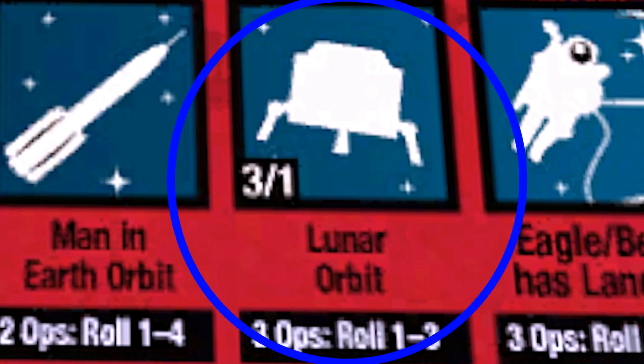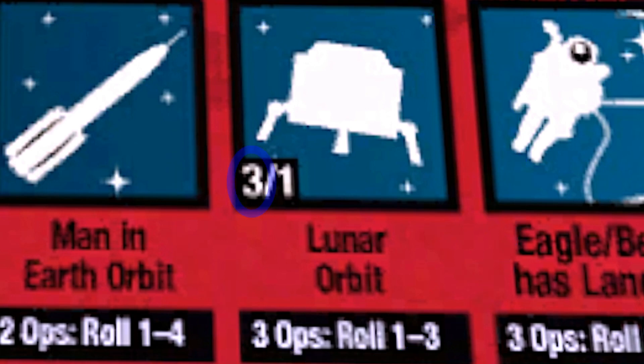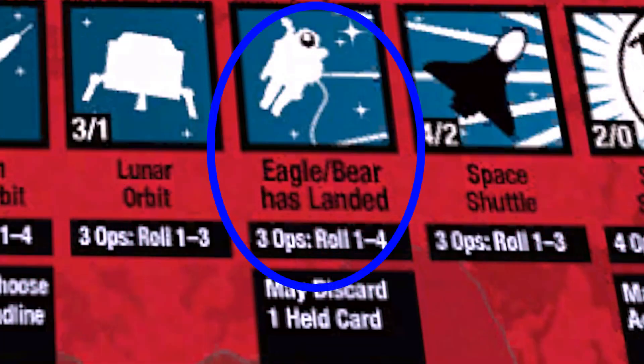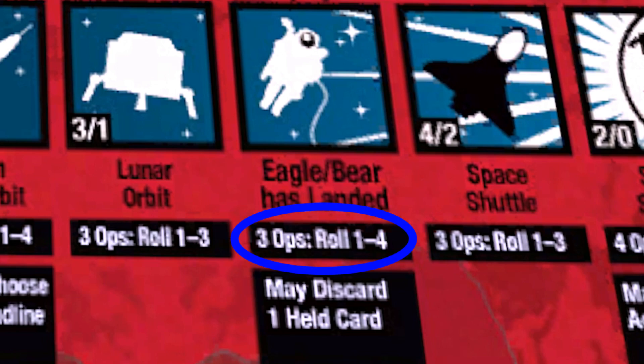After that, it is Lunar Orbit. It is worth three victory points to the first side to enter it, and one victory point to the second. It requires a three ops card and a roll of one to three. Next is the Eagle or Bear has Landed. You need a three ops card and a roll of one to four to advance here. Being in this space allows a player to discard one held card, which is potentially quite valuable.